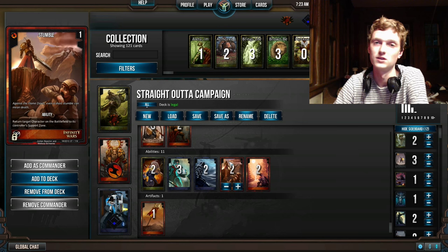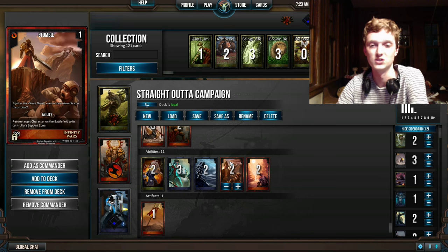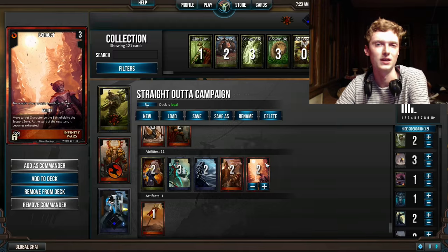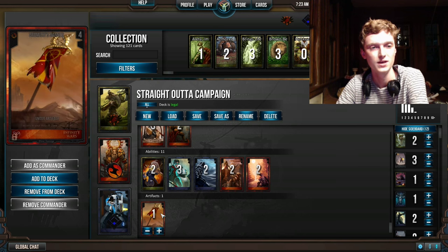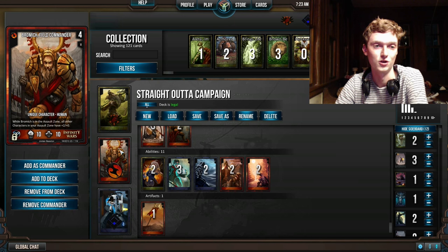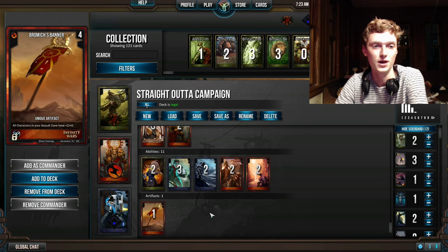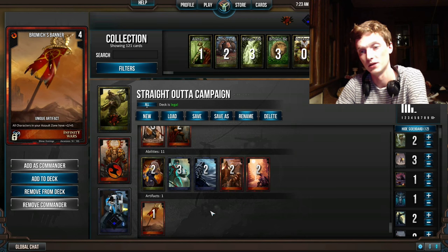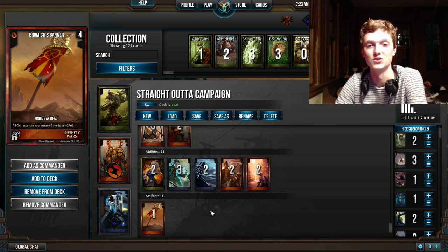Stumble gets a guy out of the Defense Zone. To be clear, you are going in the Assault Zone all the time with this deck. Exhaust also gets somebody out of the Defense Zone and keeps them out for a turn, which is great. Lastly, we have Bromic's Banner, which has the same effect as Bromic but it's not a character. It might be better to have another Bromic, but this is straight out of the campaign, so you've got to deal with it sometimes.